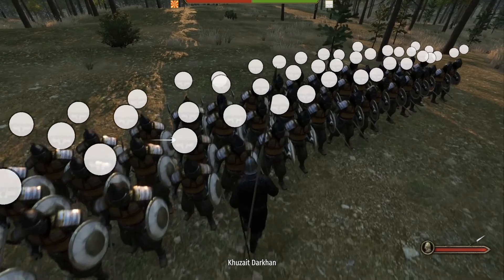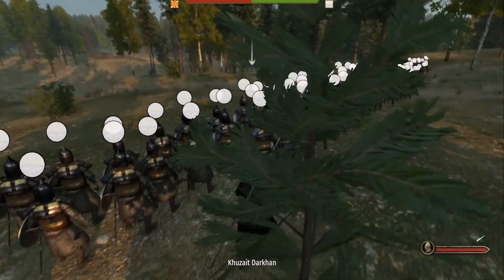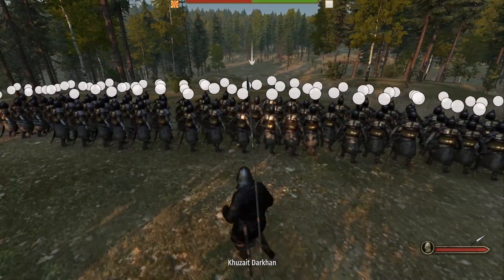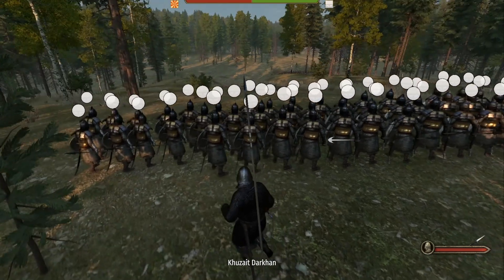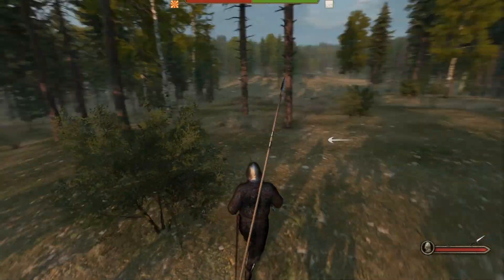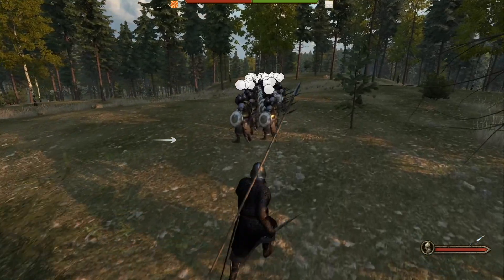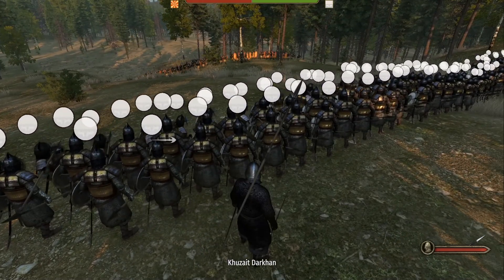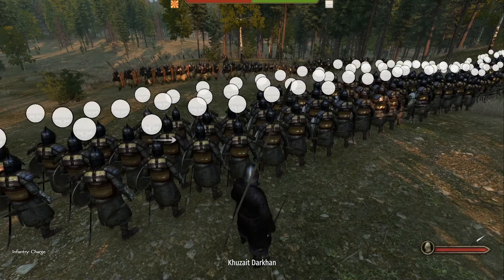Everyone here has swords — I think sabers actually. So now we are fighting the Aserai, who have a bigger stack of throwing weapons than we have. Let's see how that goes. My favorite units, just because they look so cool, are the Sturgians — and they are not that good either. The Legionaries are really superior. Look — now this should deal a ton of damage to the shields, and if they can hit the target, a ton of damage to them. No kills — and now we charge right into them.